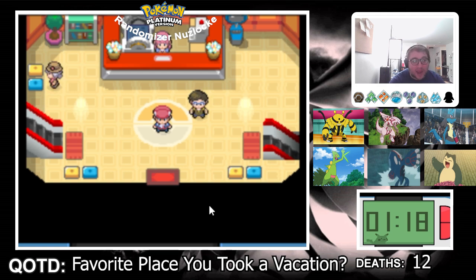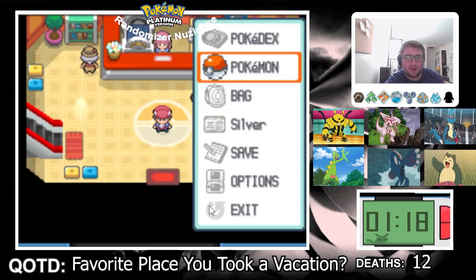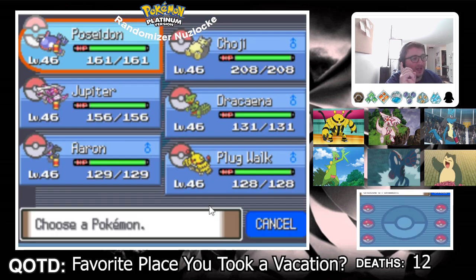Last time I slugged through the Distortion World, which took an hour — two fights and an encounter took me an hour. I hate it. The Distortion World was cool and all, but it is horrible to play through when you're just trying to play the game normally. But we got through it and saved the world, obviously, because we're ballers like that.